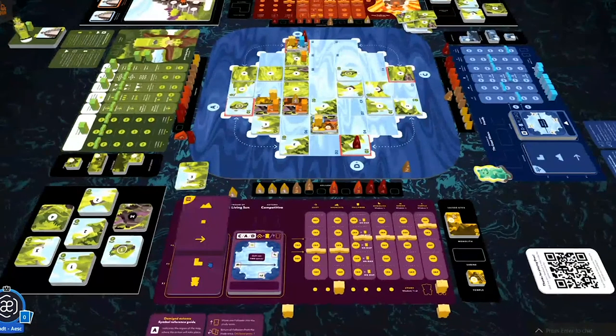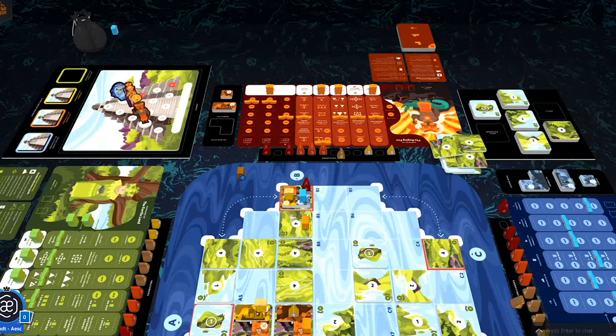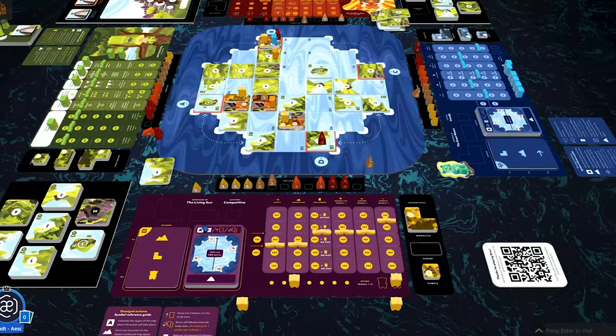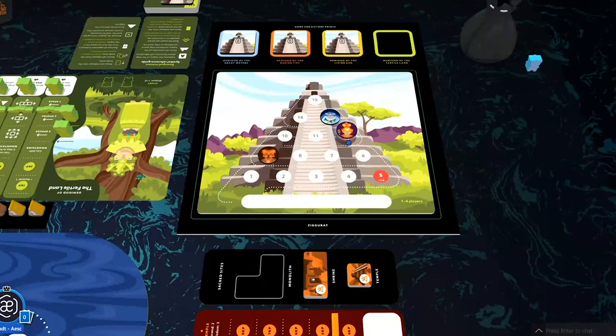Sun's turn: In Region A, she removes all followers from the lowest occupied tile in the region — and that's us. I'm on the lowest occupied tile and I get kicked off. My follower comes back to an action space. Sun earns one wisdom for each follower she removes from the map. Then she shifts two spaces and ascends one space up the Ziggurat.